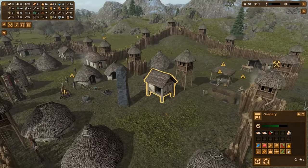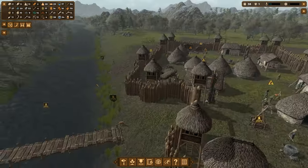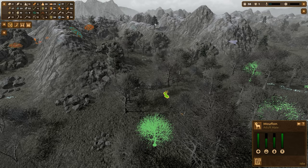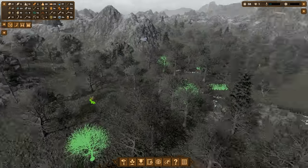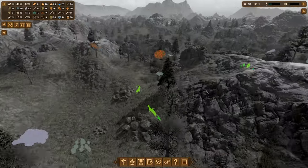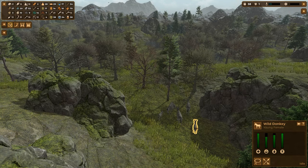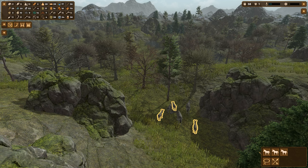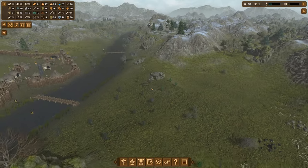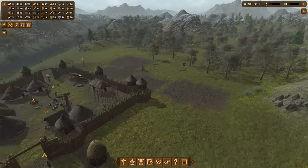The granary isn't full right now so we should be okay. Looking at nearby animals — I can hunt this adult male mouflon for about three meat, not significant. There are some ebix over here and donkeys over here — including young males and young females. Let's go capture those and that will give us some more donkey power soon.